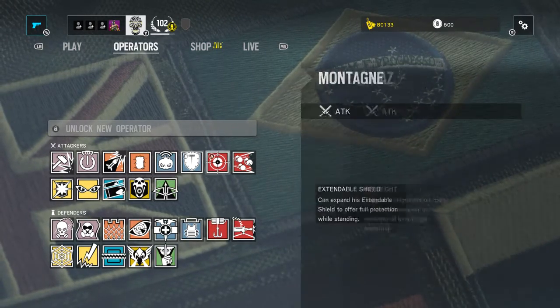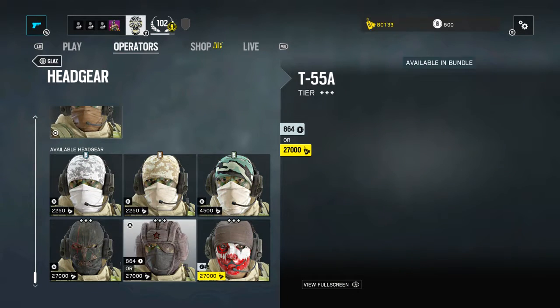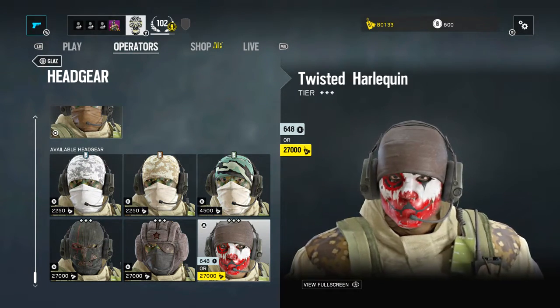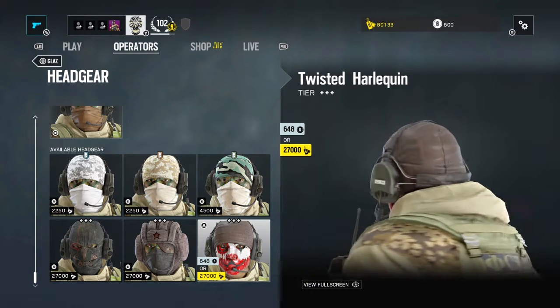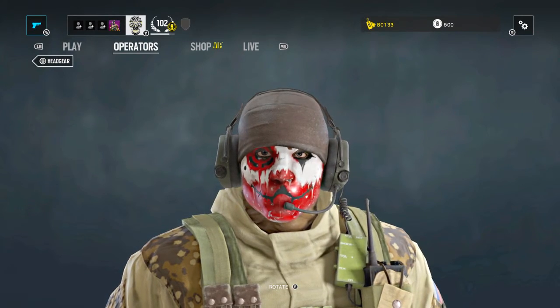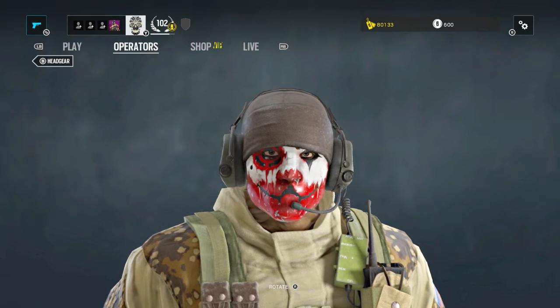The next person is Glaz, and his headgear is called 'Twisted Harley Quinn.' I've been telling my friends about this — I think they spelled Harley Quinn wrong. But this is what it looks like, this is Glaz's new scary face paint.